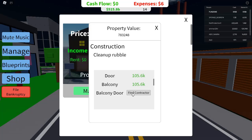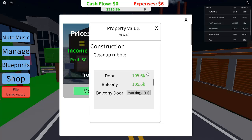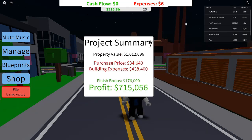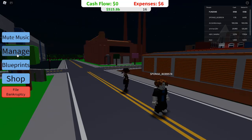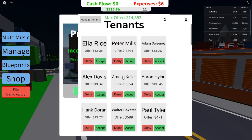Avoiding Pitfalls: Don't Overextend Yourself with Loans. One common mistake new players make is taking on too much debt too quickly. While loans are necessary to grow, you don't want to over-leverage yourself. Make sure you're bringing in enough profit to cover your loan payments, or you'll be stuck in a cycle of debt. Prioritize paying off smaller loans first — as you pay them off, your income-to-loan ratio improves, allowing you to take on bigger properties without financial stress.